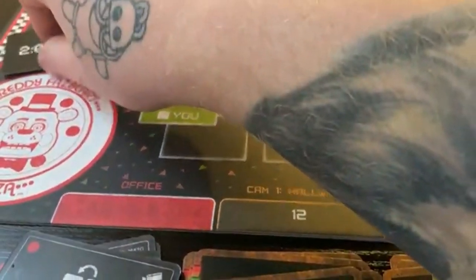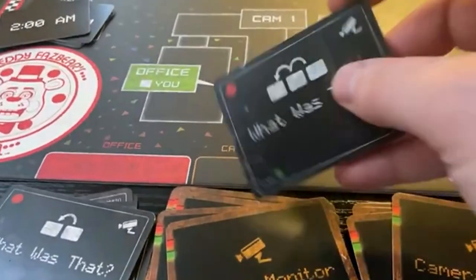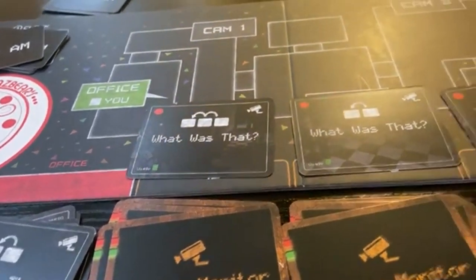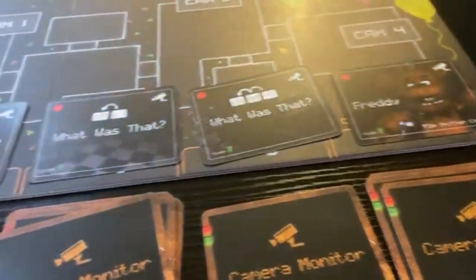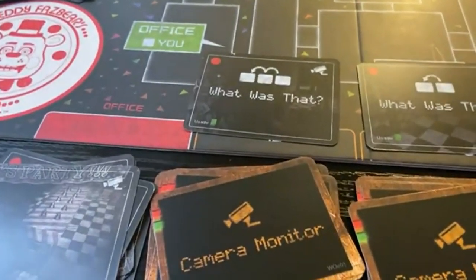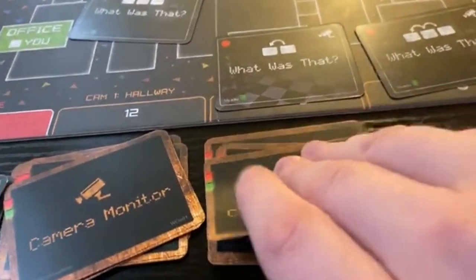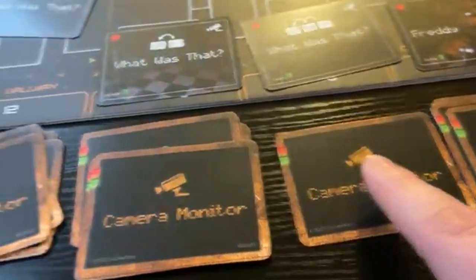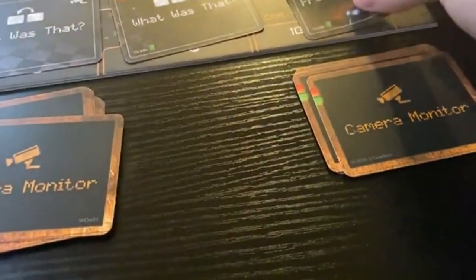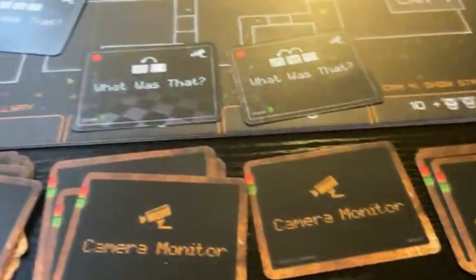I have a bad feeling about this. It's 2AM and we're slowly running out of cards. Freddie is still all the way at the end so we don't really have to worry about him yet. I flip this card and it goes right into my office face-up - it's a room, we're safe. This one moves over one, I'll let that happen. Then this one moves over two - I'm pretty sure this was Chica's room and she moved into this pile.